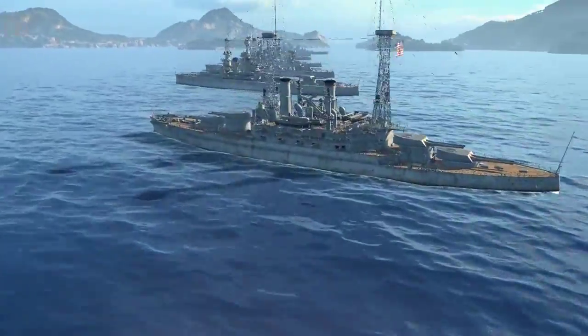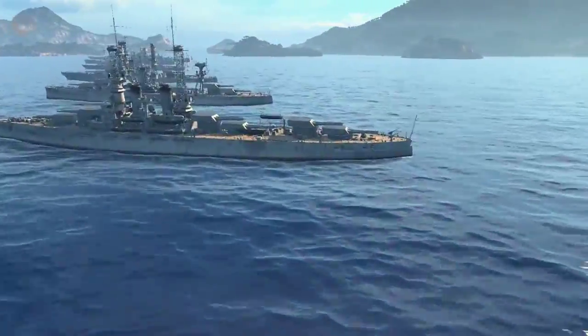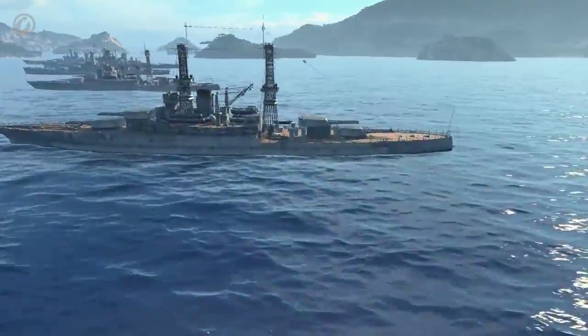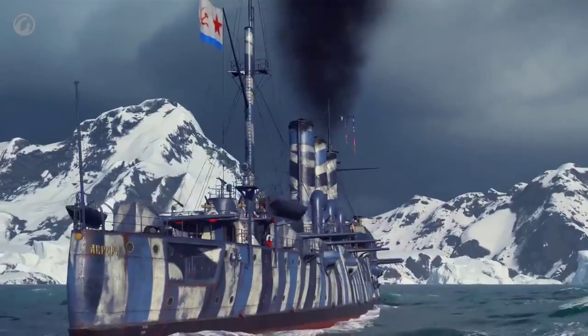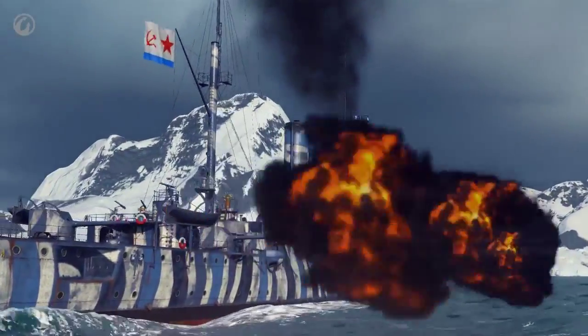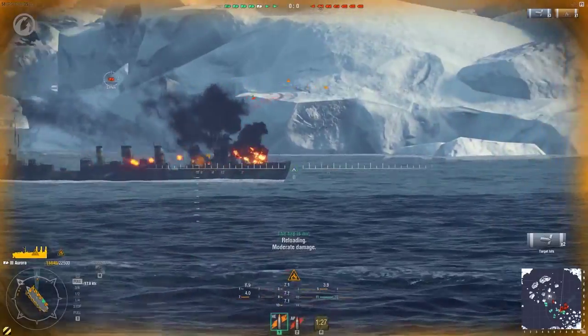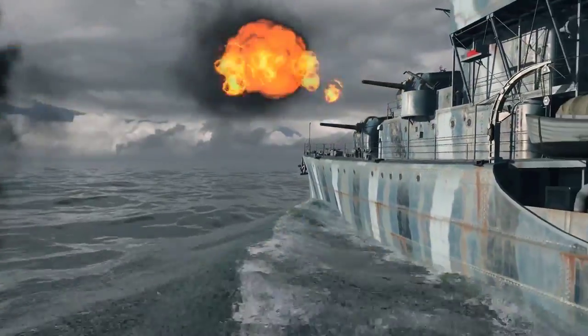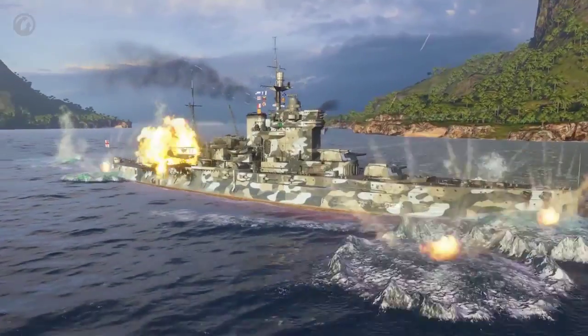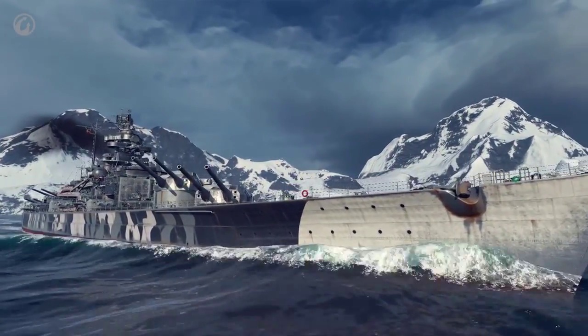In World of Warships, ships become more and more powerful and modern as you progress through tiers of the tech tree. However, some ships are special. They start with the top configuration, but to acquire them, you need to either spend money or distinguish yourself on the battlefield. A premium ship is not researchable. It doesn't have researchable modules, therefore it's an elite ship by definition. It means that all the experience earned on this ship can be converted to free experience.